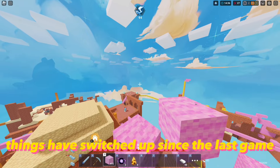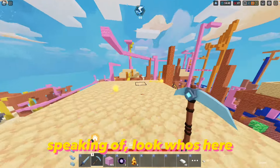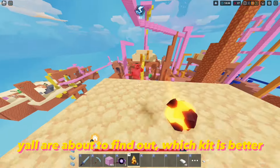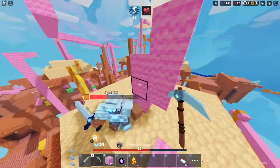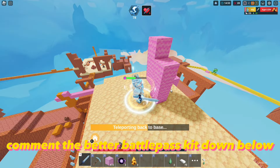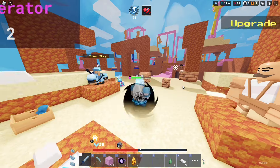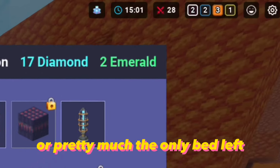Things have switched up since the last game and the biggest tryhard on this server is Agni. Look who's here — y'all are about to find out which kit is better. Comment the better battle pass kit down below, we've played as both so far. But it's time we go get some beds — pretty much the only bed left.